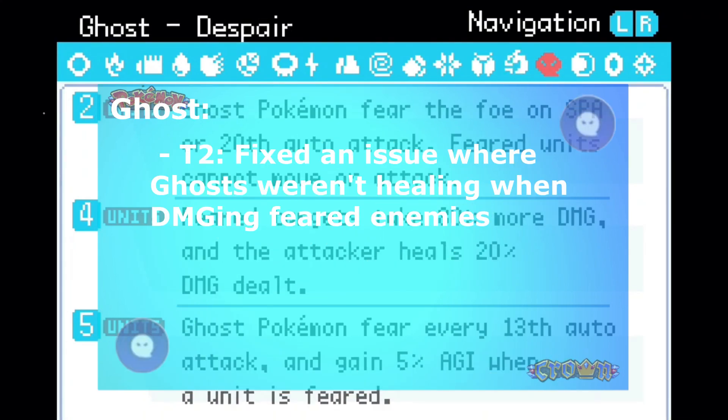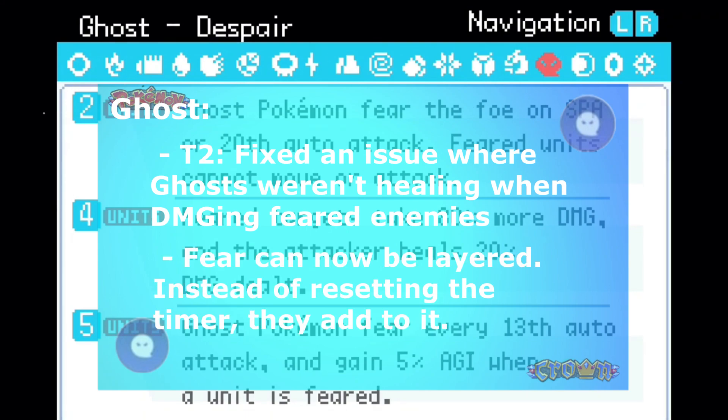Ghosts: Tier 2, fixed an issue where ghosts weren't healing when damaging feared enemies. Fear can now be layered instead of resetting the timer — they add to it, so it just gets more potent.